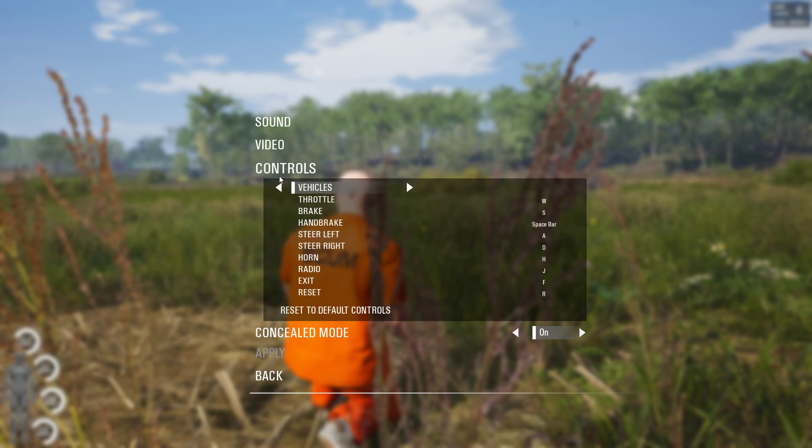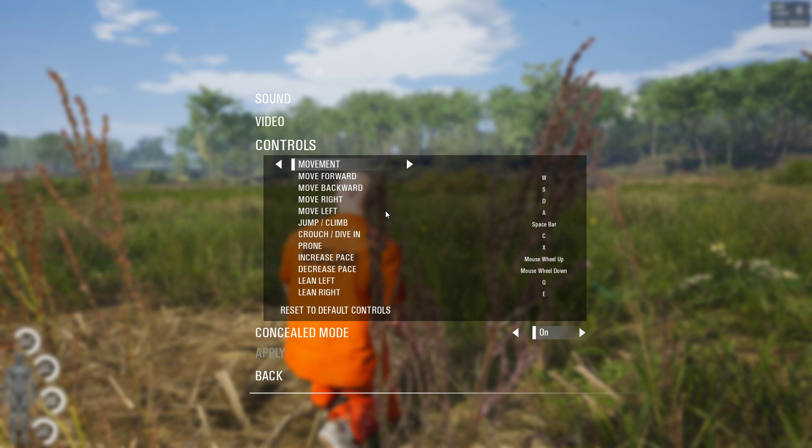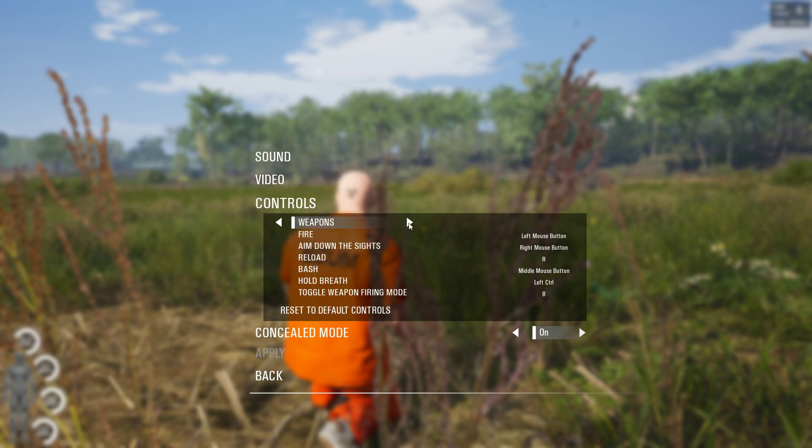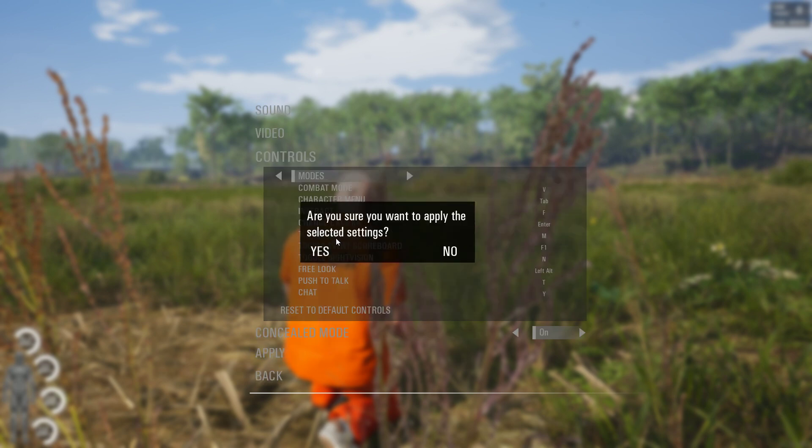I'd rather change night vision to N. Let me check if N is already used — I don't see it. Free look is left alt. Push to talk is B — no, chat is T — no. Push to talk should be T, and let's call chat Y. Set night vision to N, chat to Y, and apply.